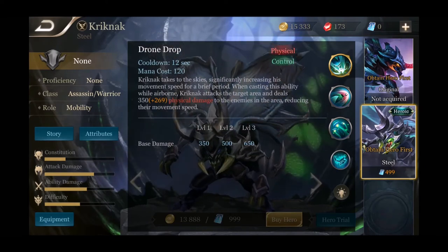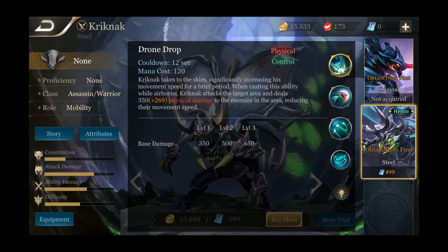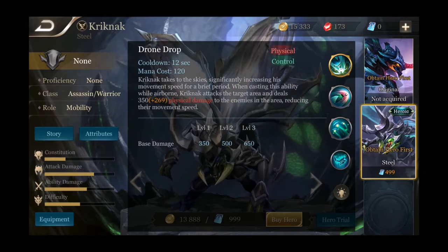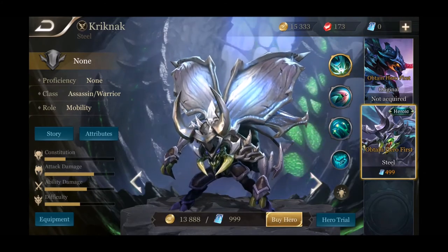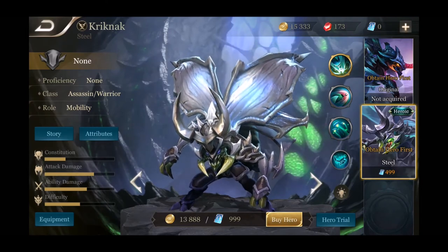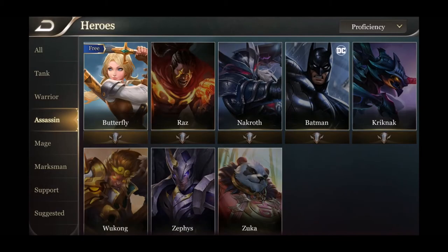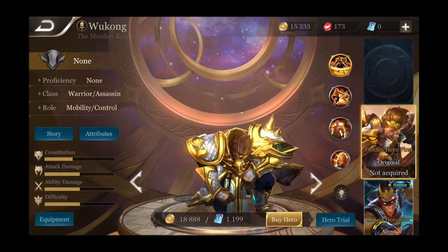Crick Knack has no crowd control abilities from what it sounds like, but his damage looks good and he can restore some health. His ultimate is Drone Drop — Crick Knack takes to the skies, significantly increasing his movement speed for a brief period. When cast while airborne, Crick Knack attacks the target area dealing a bunch of damage and reducing enemy movement speed. He has zero hard crowd control but crazy mobility by flying through the air and a freaking amount of damage.